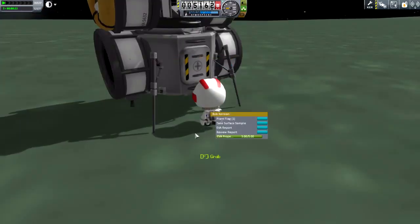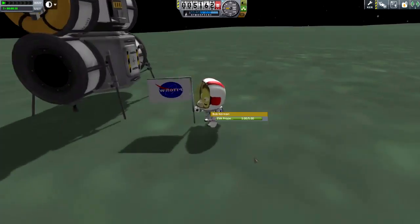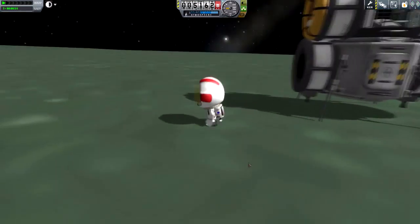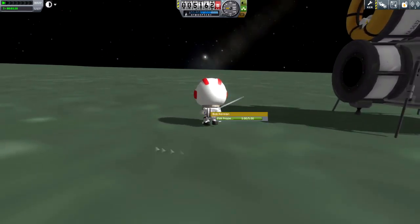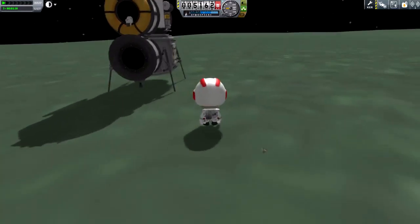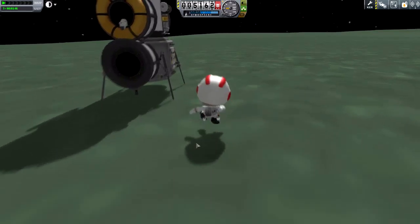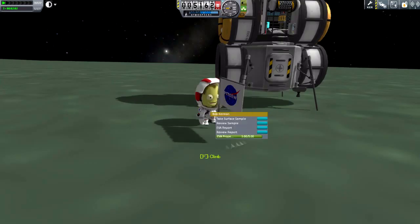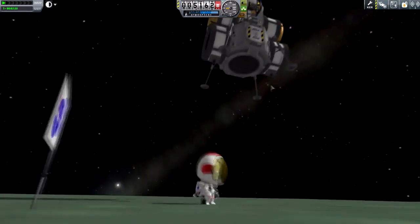That way, when we actually send a rescue craft to return and bring all of the science from both of these landers back, we will get a huge amount of it. And between both landers, it's probably going to be between 3,000 and 4,000 science, but I'm not 100% sure on that. It might be less, but I'm pretty sure we'll hit about 3,000, because each biome is going to give us around 500 to 600, and we're visiting 6 or 7 biomes between the two landers.